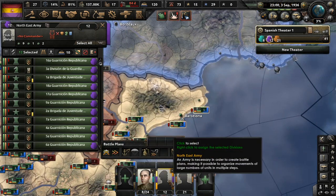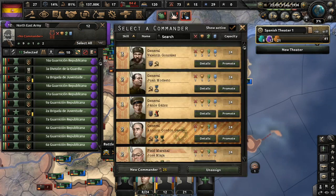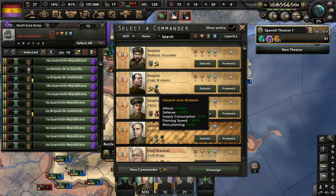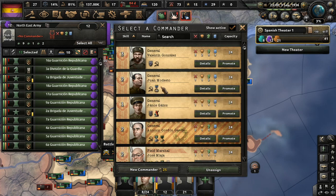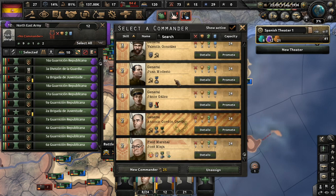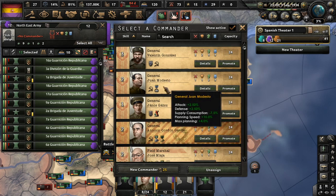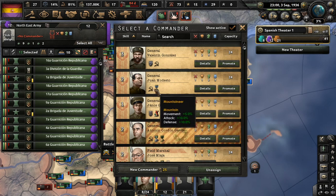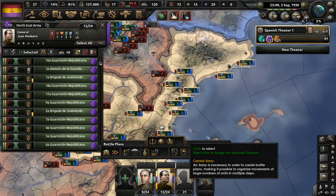Now, our northeast army is 12 divisions. I want to give the best general to our biggest army — that's my plan. Now, we are going to go Stalinist on this, but this guy's terrible. Well, they're all terrible; there's not much we can do about that. Can't give him the field marshal. Mountaineer — that will be helpful, because there are quite a bit of mountains up there in the northeast. And he has Stalinist loyalties. You're hired.